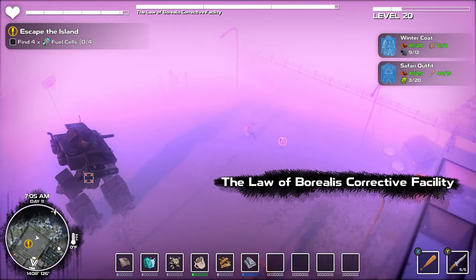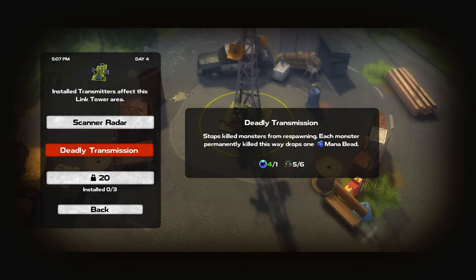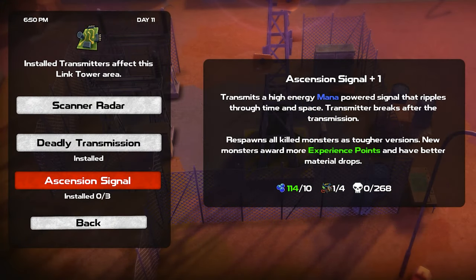Regarding enemy respawning concerns: Deadly Transmission is the answer. You can use fast travel towers to ensure creatures you've killed can no longer respawn in that area, while also dropping a very useful crafting material. These towers also tell you how many enemies still exist in that region.